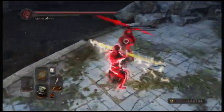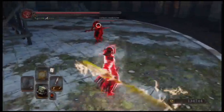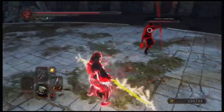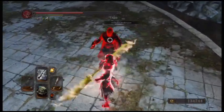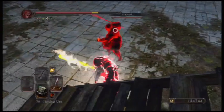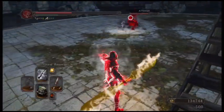A couple of you guys mentioned that poise wasn't really in the game, but even after the patch it's definitely been improved. Some of the weapons you'll really see the difference with is definitely the Ultra Greatsword. Switch to that Ultra Greatsword two-handed and it'll help you with those Monastery Scimitars also.